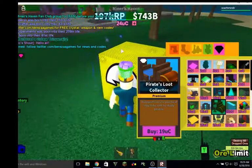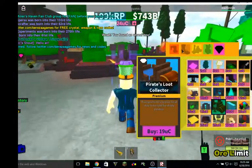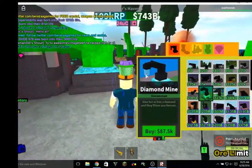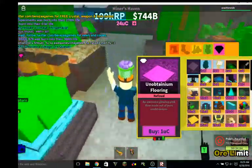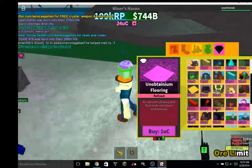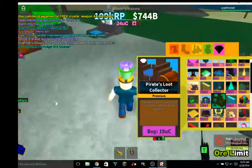So then, all you're basically going to need is a Pirate's Route Corrector and something like a diamond mine. First, you'll use the Pirate's Route Corrector to place it down, and you'll buy this and then place it down.